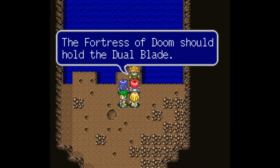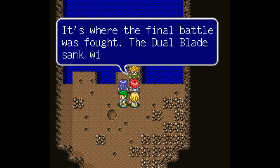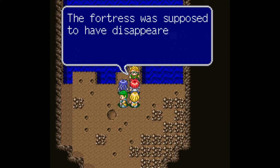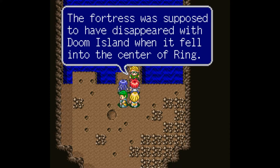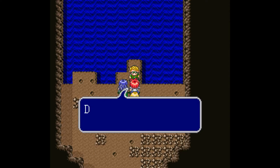The Fortress of Doom should hold the Dual Blade. The Fortress of Doom is where the final battle was fought, and the Dual Blade sank with it into the sea. The Fortress was supposed to have disappeared with Doom Island when it fell into the center of the ring.